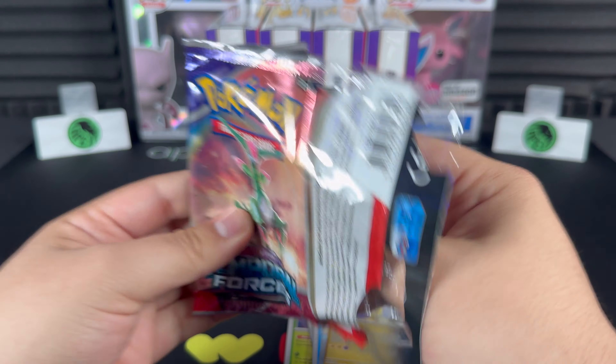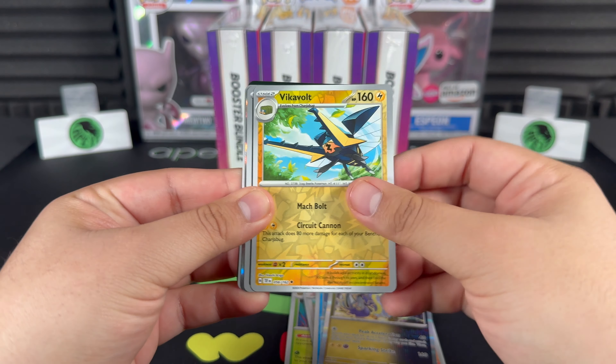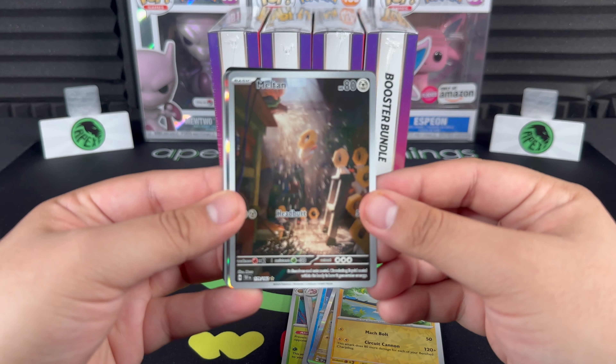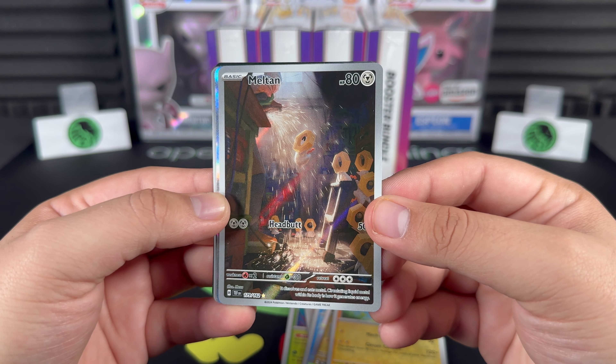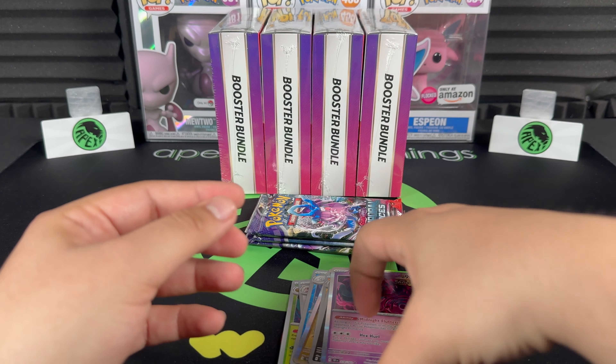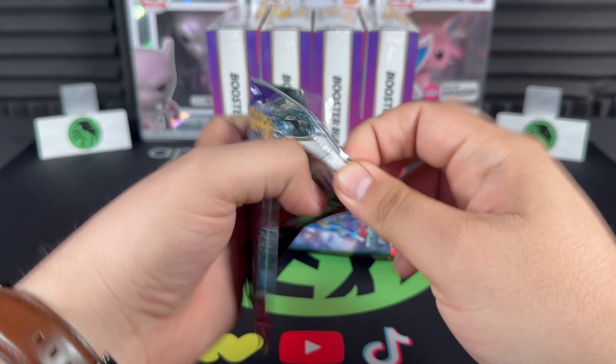Drop a comment below — have you guys got any special illustration rare? They're super hard to hit. Looks like we got an illustration: Vikavolt and Meltan! Wow, that's a nice one right there, another one for the master set. Hit number one of bundle number two.